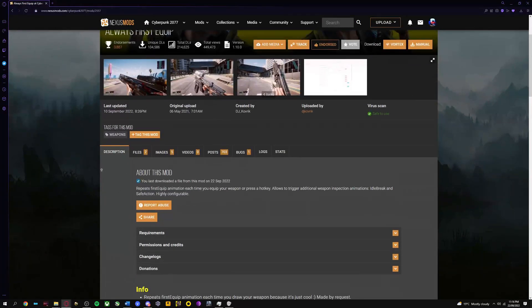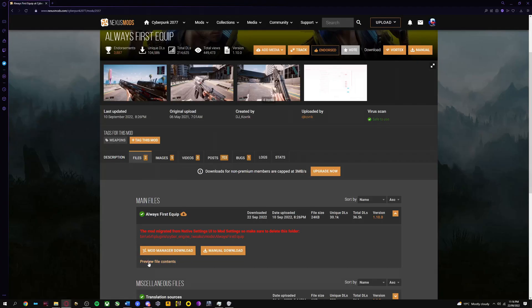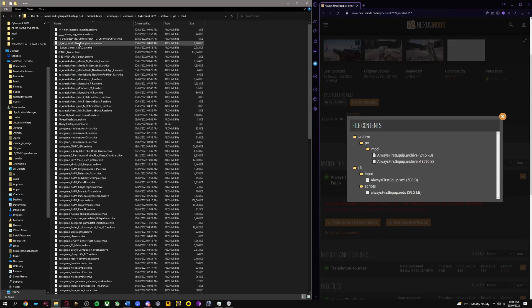First, scroll up and select Files. After that, if you look below Manual Download, there is something called Preview File Contents. This is usually easily missed but can be extremely helpful. Upon selecting it, it will show every file and folder the mod has put together. Finally, go back to your Cyberpunk 2077 folder and cross-reference the files and eliminate said files properly.